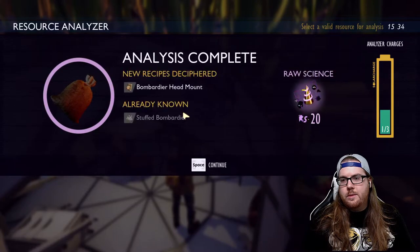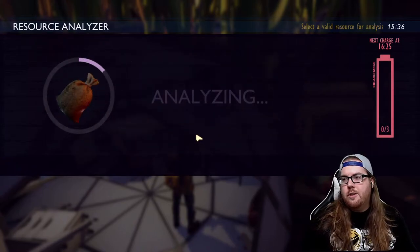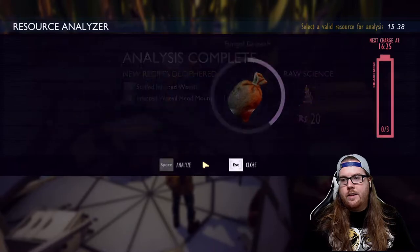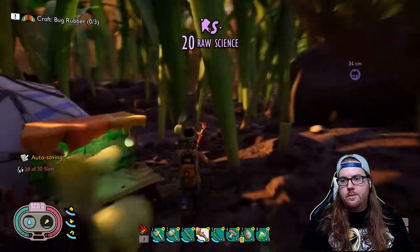Let's run back to the base. There are some orb weavers not too far from me — I'll try to fight them because I'm much more comfortable with orb weavers than wolf spiders. Oh, we got a whole group of ants. Let me grab the bombardier parts and analyze this stuff. The jerky rack — that's right, I need the jerky rack from this! That's one reason I really wanted to get this.